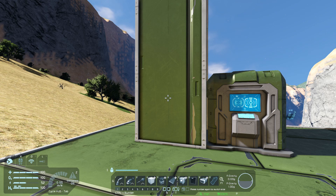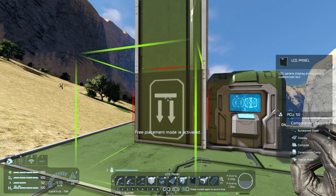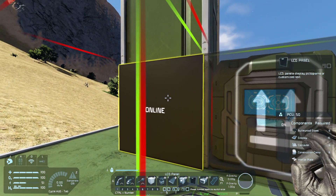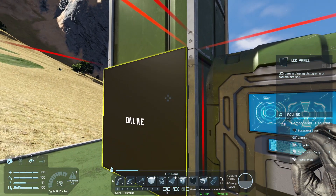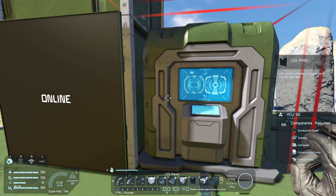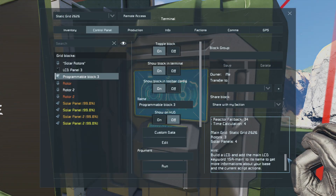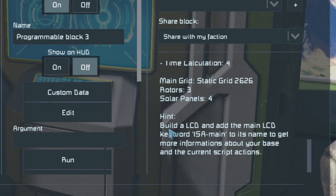A handy thing added to this script is the ability to add an LCD screen to display all of this information. I've got it as number eight on the hotbar — I'll pop that on there and flip it around the right way. But I need to give this LCD panel a certain name so the script knows to display the information on that screen.